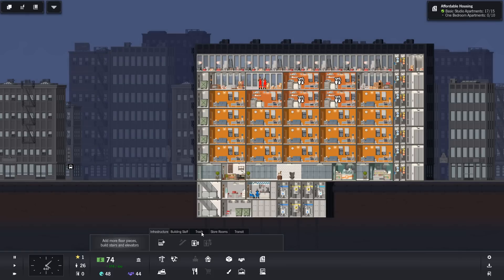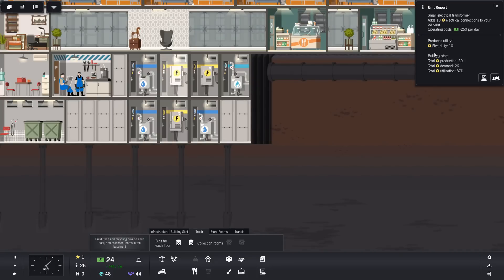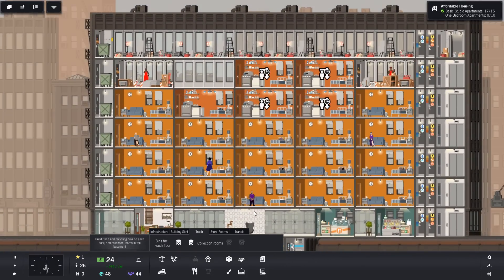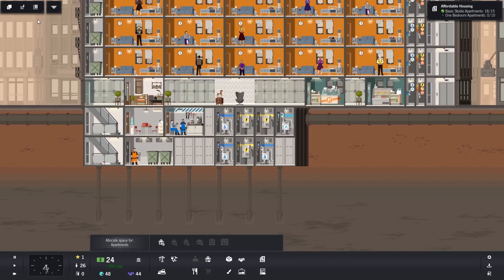Let's get our trash in. We need to also check how are we doing here. We're going to have four more, four more, and five more. One-bedroom apartment - can we actually do those yet? Need a prestige of two.